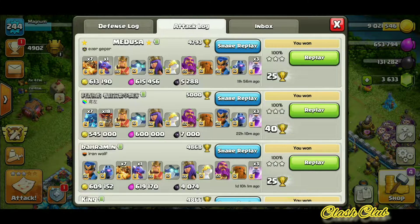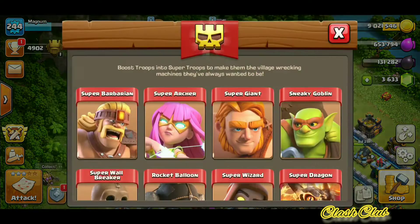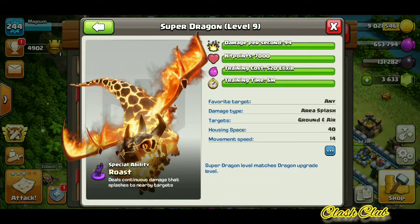Hi guys, welcome to Clash Club. This is Mag here for yet another video on Clash of Clans. Today we're going to see the new Super Dragon attacks. There's a new troop that's been introduced by Clash of Clans in the December update — it is more like super trooping your current elixir-based dragon.